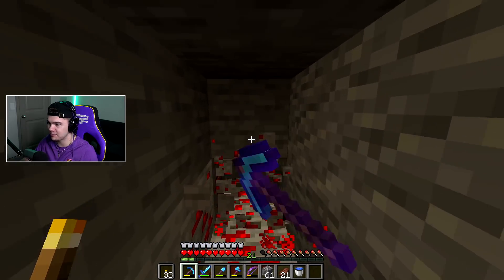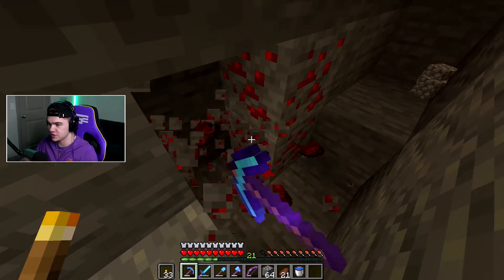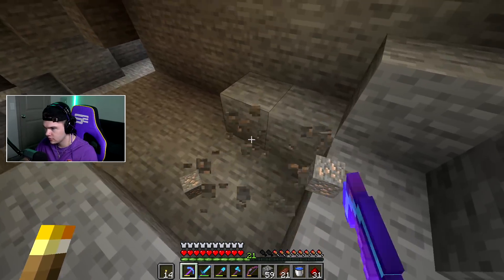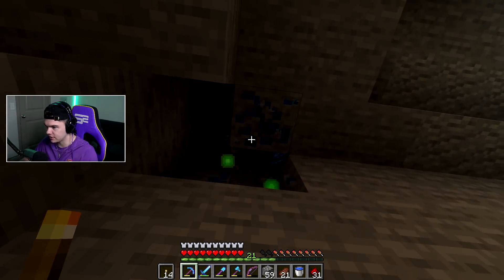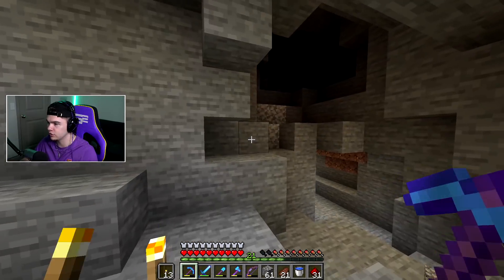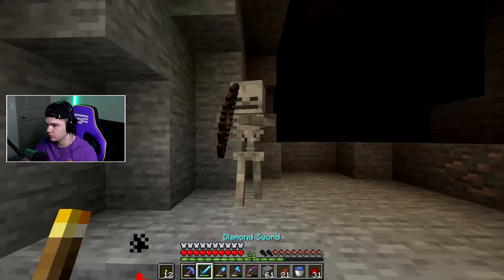I think the last time I did this I came out with over 64 diamonds. We already have 21 — more iron, more lapis. This is what we like to see — the jackpot. You know you're finding good loot when your inventory keeps getting full and it's not just cobblestone.